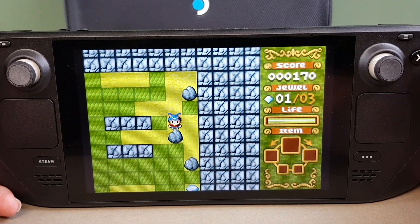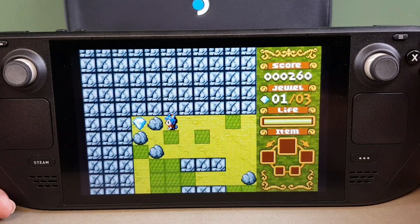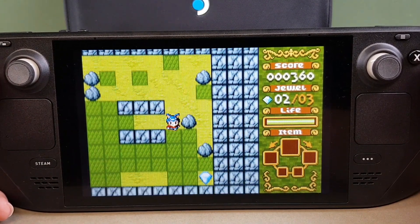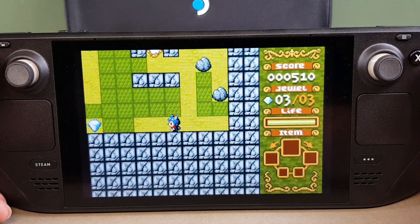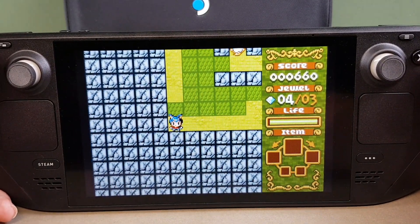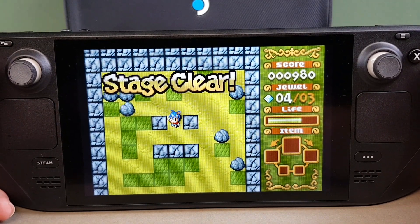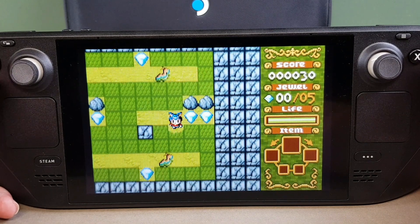This one is Boulder Dash - a real classic puzzle game - and it looks absolutely fine in full screen. It's when they try and do something a little bit more advanced, like 3D graphics, that the Game Boy is going to struggle a little bit because of the system that it is. But something like this is fine, and I've always loved Boulder Dash. This is Boulder Dash EX, and it's good stuff.